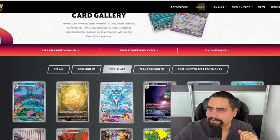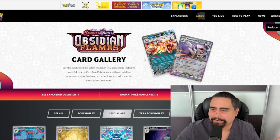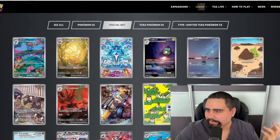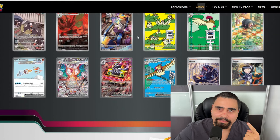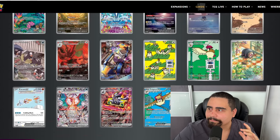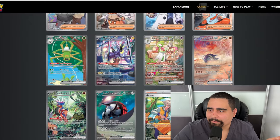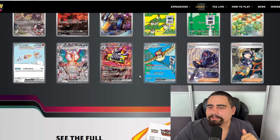The next set is Obsidian Flames. Obviously Obsidian Flames isn't as good as Stellar Crown, right? Well, you would be right because it only has twelve illustration rares — one less than Stellar Crown — and the same amount of special illustration rares. But look at how much booster boxes for Obsidian Flames are going for — it's one of the highest-priced sets. The only sets that beat it in price are Twilight Masquerade and Paldea Evolved.